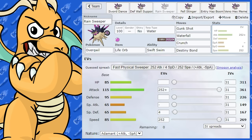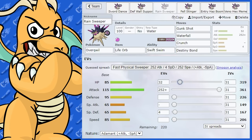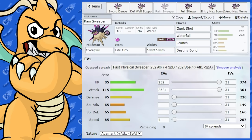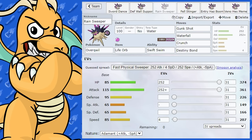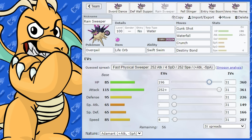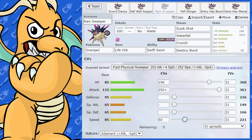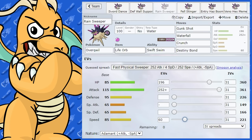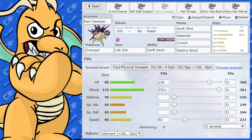Let's have a look at a Rain Sweeper. This one is going to be Adamant nature. You could potentially put max health on this if you really wanted to — just put the last four EVs in speed, and it's going to outspeed almost everything except really fast Pokémon or Choice Scarf users. You might want to put a little bit extra in speed depending on what you want to outpace and what ruleset you're playing. So we've got a Swift Swim Sweeper with Life Orb as the item for extra damage output and Adamant for maximum attack output.